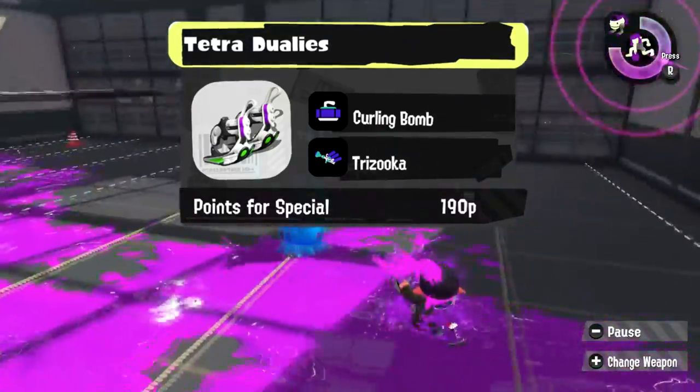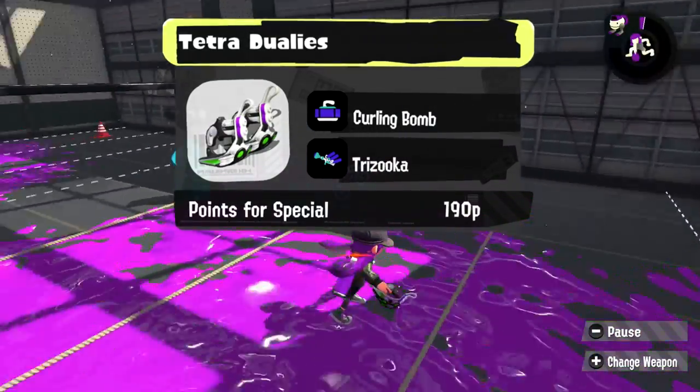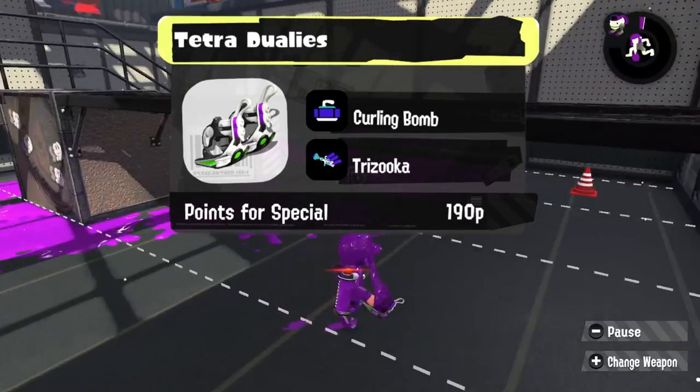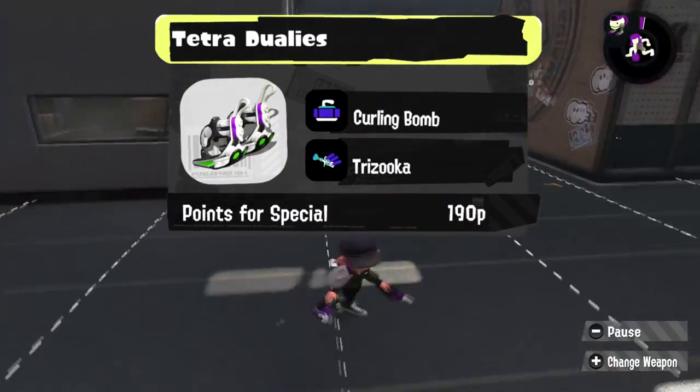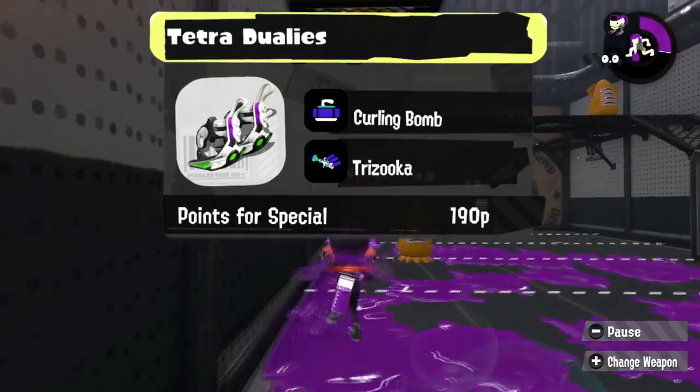For this Tetra Duelies kit, we're going to give players a way out. We're going to give them Curling Bomb if they run through all four of their rolls and they're still in a bad spot, and we're going to give it the Trizooka to get opponents that think they can get out of the way of the Tetra Duelies. Not happening today.